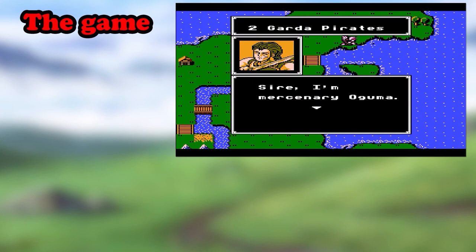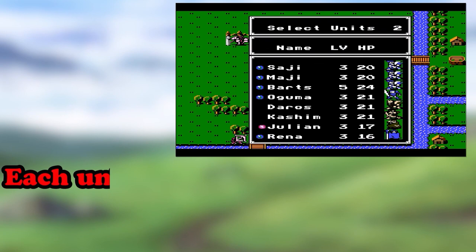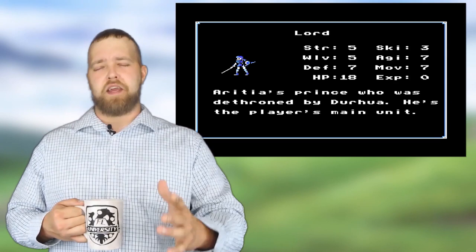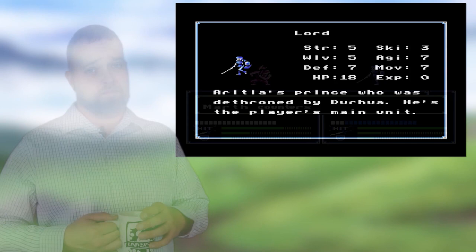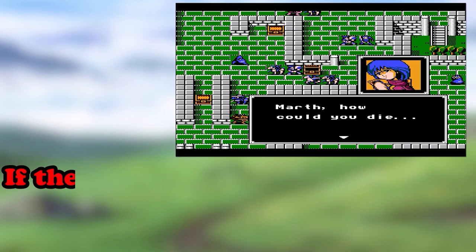Throughout the adventure, Marth is able to recruit new allies as he goes. To do this, you can either talk to an enemy with a specific character, visit a village with Marth himself, or ensure that a certain character survives a specific chapter. The game offers several units of varying classes, each with their own strengths and weaknesses. Our first class is Lord. This will always be the protagonist of the game — in this case, Marth. Not every game's main character will be this class, but it is the most common. For Marth, he's nothing special really — he's the only one that can wield Falchion and visit villages.